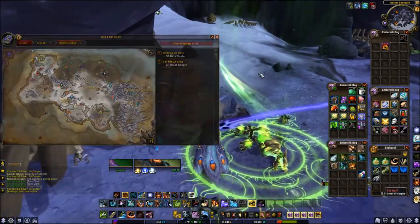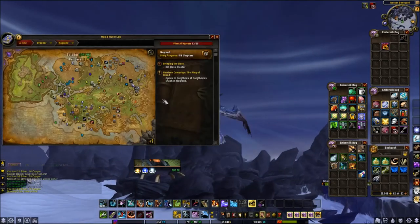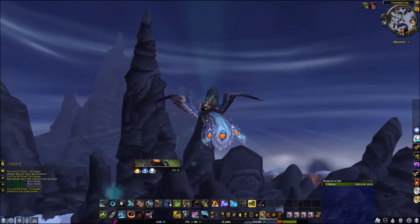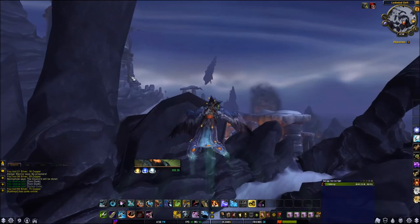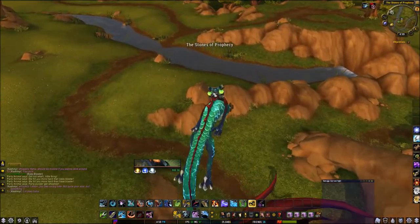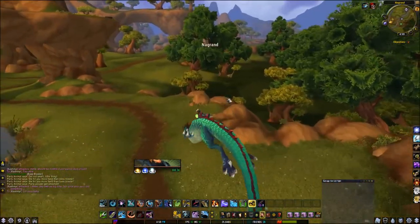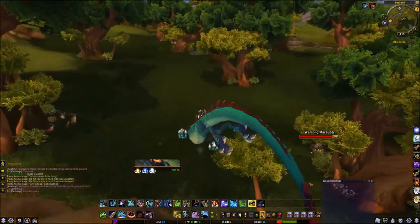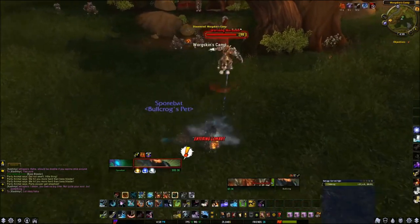Alright, now we're heading to Nagrand, just south of Frostfire Ridge. That's where we get our next piece. We're at Nagrand now — right here is where we need to kill the Warsworn Marauder, and that's what drops our next piece.